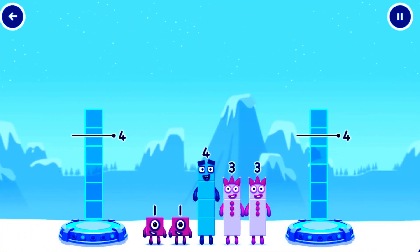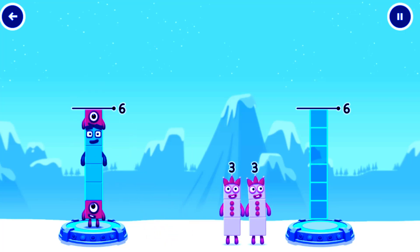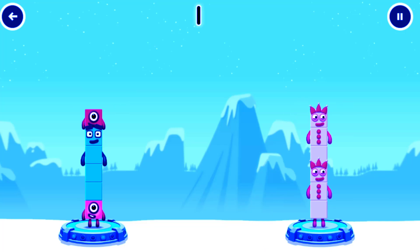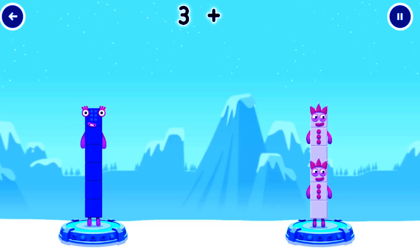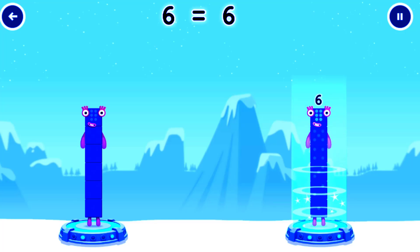Share the number blocks evenly to make two groups of six. One, four, one, three, three, three, three. You got it! One plus four plus one equals six. Three plus three equals six. Six equals six.